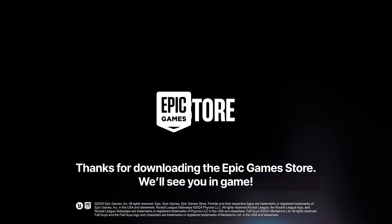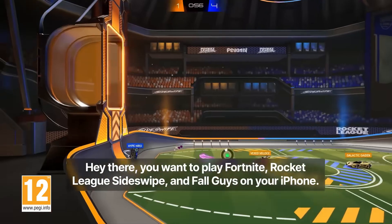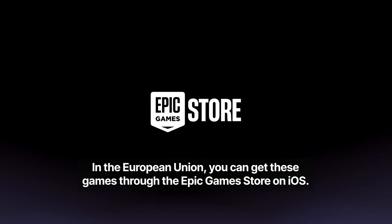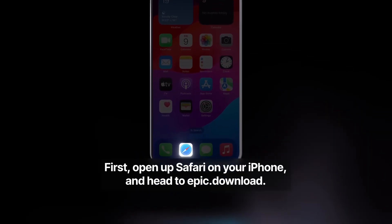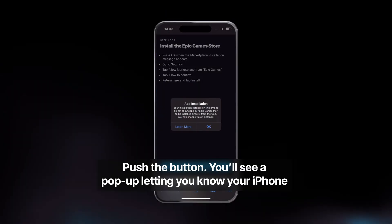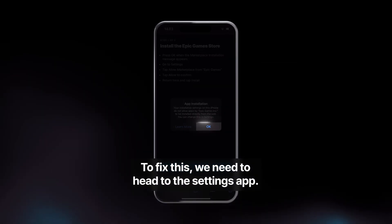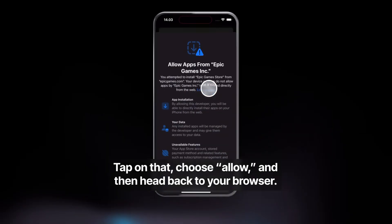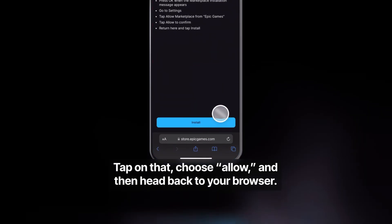Hey there! Want to play Fortnite, Rocket League Sideswipe, and Fall Guys on your iPhone? In the European Union, you can get these games through the Epic Game Store on iOS. There are a lot of steps and we're here to help. First, open up Safari on your iPhone and head to epic.download. Push the button. You'll see a pop-up letting you know your iPhone isn't set up to install new marketplaces from the web yet. To fix this, head to the Settings app — press OK, then open Settings. You should see a banner that says Allow Marketplace From Epic Games.